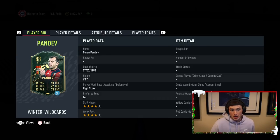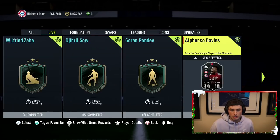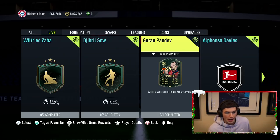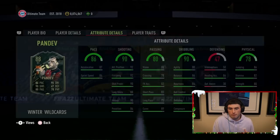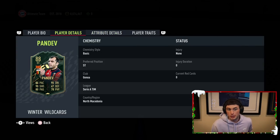Today we got a Pandev card — on the market I think he'd only be 40,000 or 50,000 coins, but at 57,000 SBC cost this card is very craftable and it's going to be nice for objectives. The dude is an absolute living legend — high-low, 4-star 4-star, with incredible finishing stats. Is this card going to be meta? Probably not. But all these SBCs are affordable or grindable — with a couple of fodder items in your club you're knocking this down to 30,000 coins. All these players are available for six days plus from their release date.